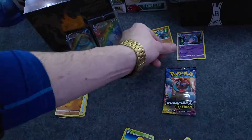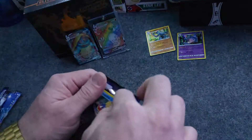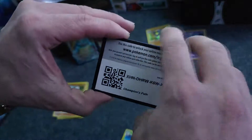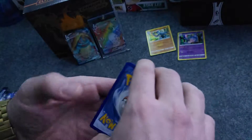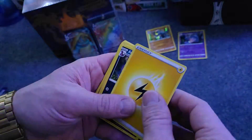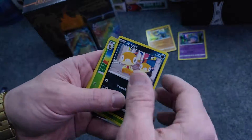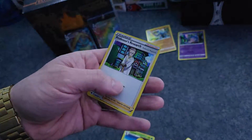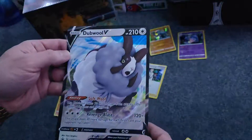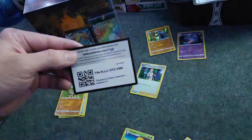A Hatterene Holographic. Going into the last pack — let's see if we can get another full art. Weedle, Scraggy, Kakuna, going into the Professor's Research for the last card. Again, we get our big promo. I'll go ahead and put that in my oversized card storage container.